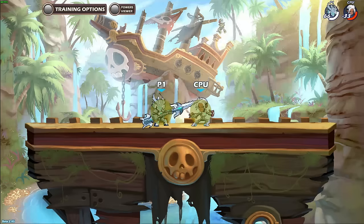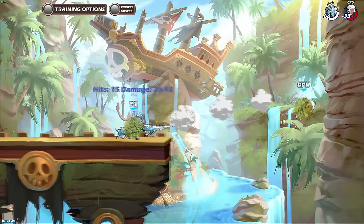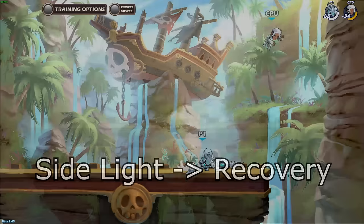This combo works from 0 up to 160 damage. At 0 to 130 damage, it works at mid to close range. But if you hit side light at mid range, you have to jump forward a tiny bit before using down air. If you hit side light close range at 0 to 160 damage, then you just have to jump straight up into down air.